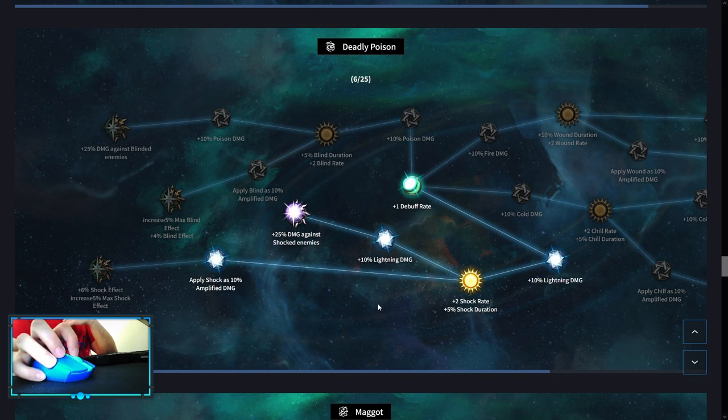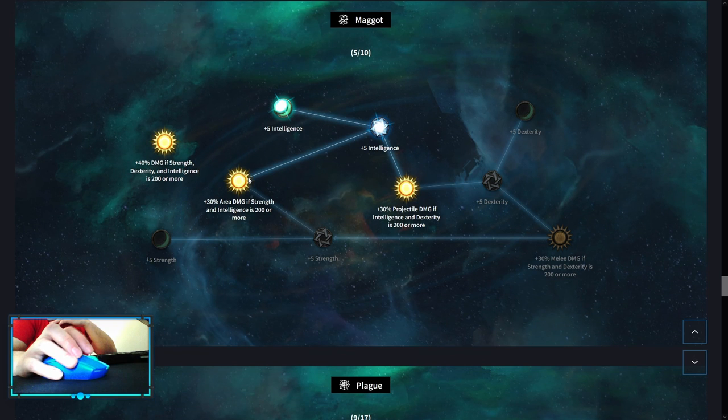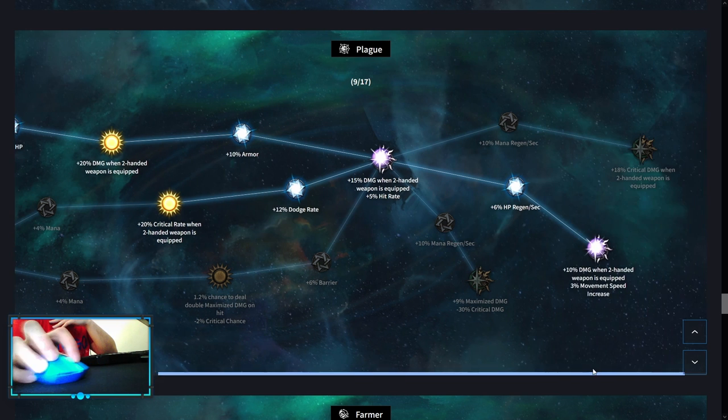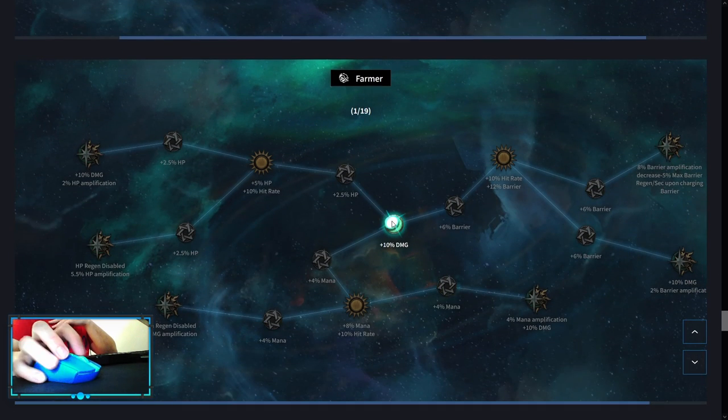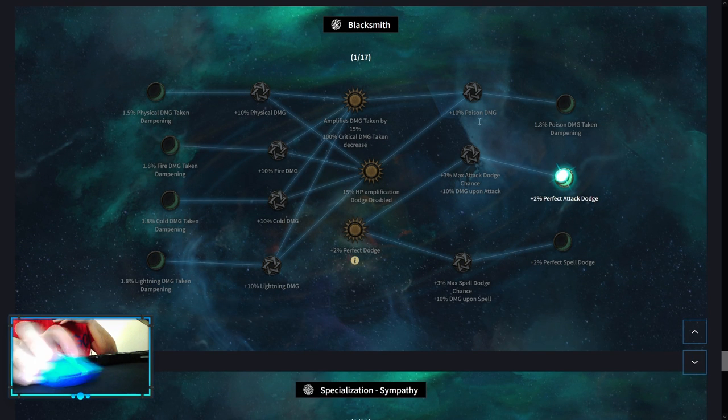Deadly Poison and Maggot are optional — only pick up these nodes if you have enough stats. Avia Damage is only gonna help your Charge Release, not your Lightning Arrow. Plague, Farmer is optional if you need more HP Amplification. Hunter, Blacksmith — this is semi-optional because Perfect Dodge is really nice; I would say pick it up, don't wait for it, especially if you need extra points to open up your 3rd specialization.